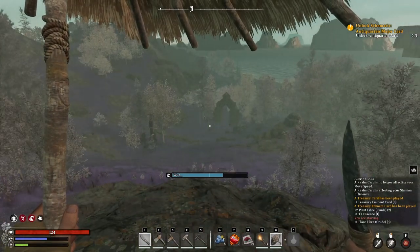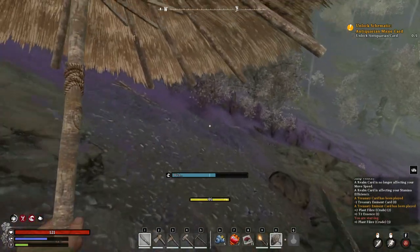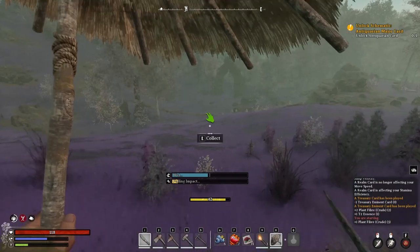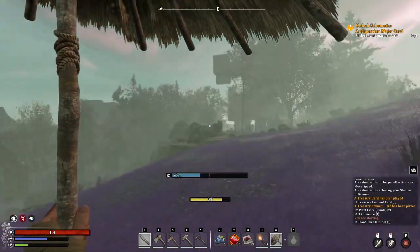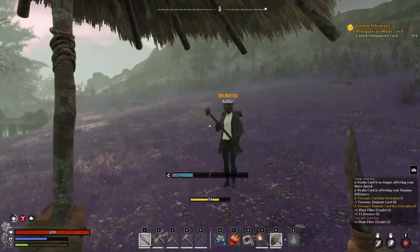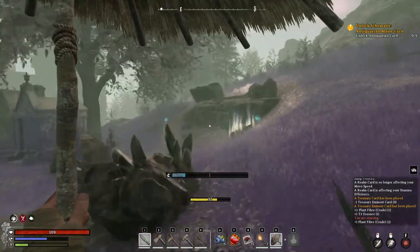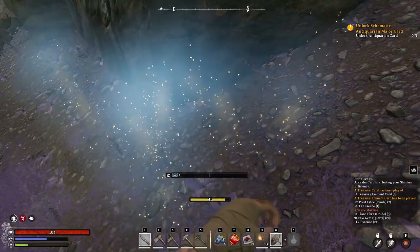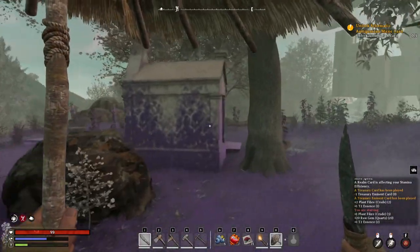That looks like a portal in there - I think that is the portal to the other room once we unlock the Antiquarian card. What is this in here? Jesus Christ, she scared me. A lot of ports - a cemetery.